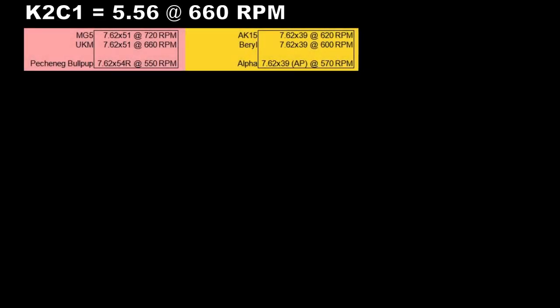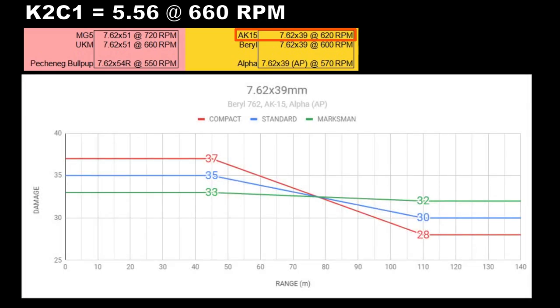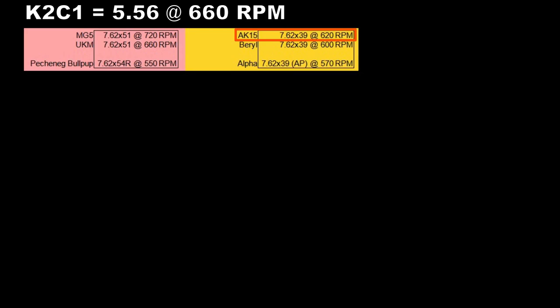To put 5.56 at 660 RPM into perspective, the AK-15 fires the more powerful 7.62x39 round at 620 RPM, which is almost as fast, and the UKM fires the extremely powerful, heavy 7.62x51 round